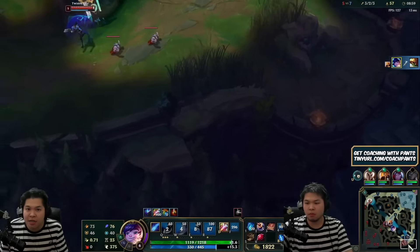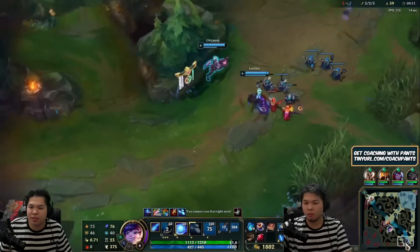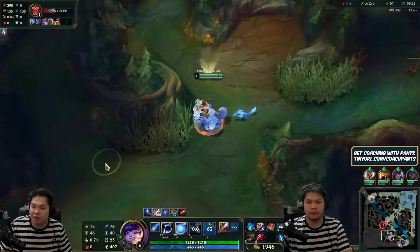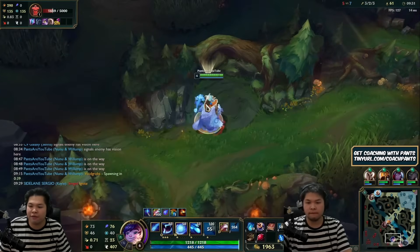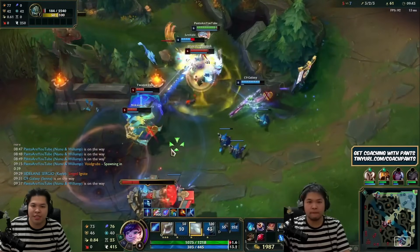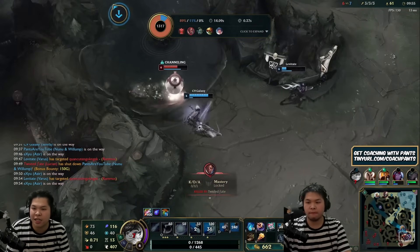I flash over just to secure the kill. Maybe I could have gone to the wall and pressed R. They're building up a nice big wave again. My bot lane has double ults at level 6 on Varus and Senna, but the enemy is level 5 too. I'll be there on this next big wave — this next wave is looking juicy. I'm kind of hiding now, so I have to go.